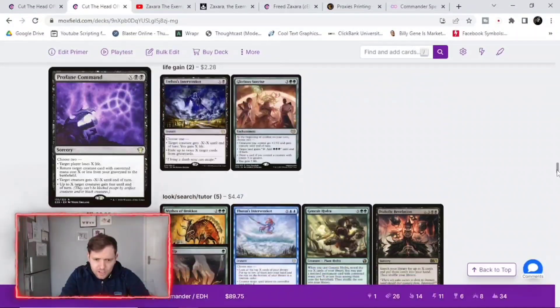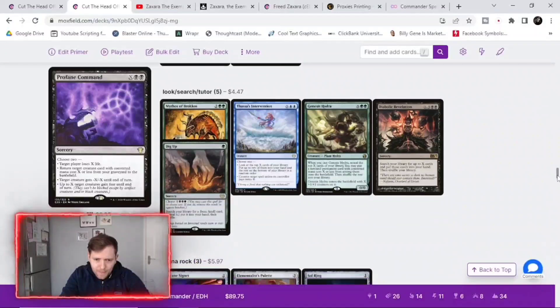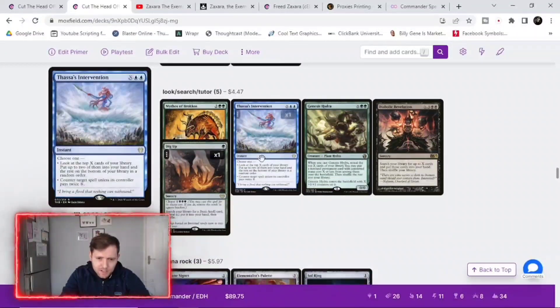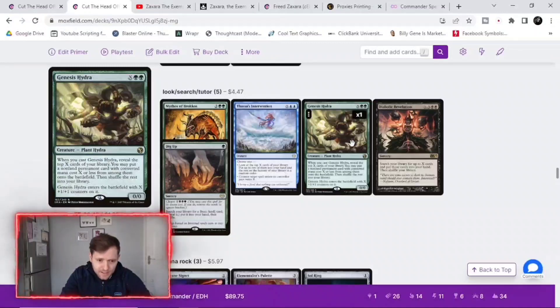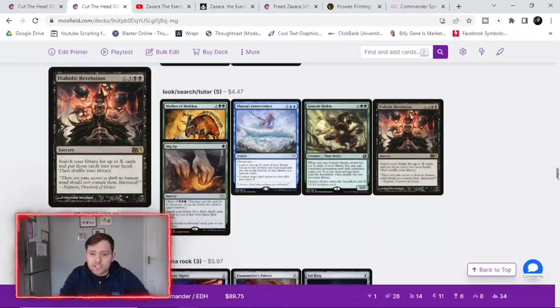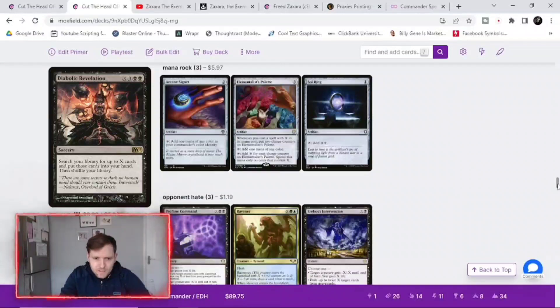There's a bit of life gain in case we get too low, and a bit of tutor to search for our best pieces — obviously the key enchantment that gives us unlimited mana. We've only got three mana rocks because we've got so much ramp in the deck already.